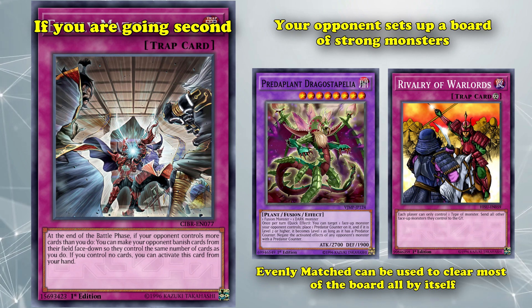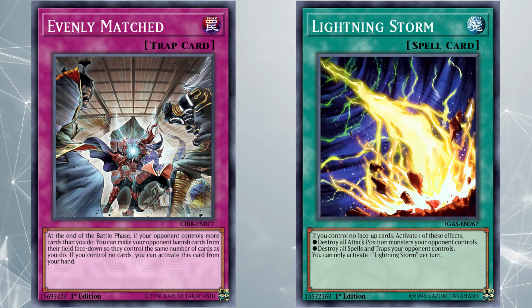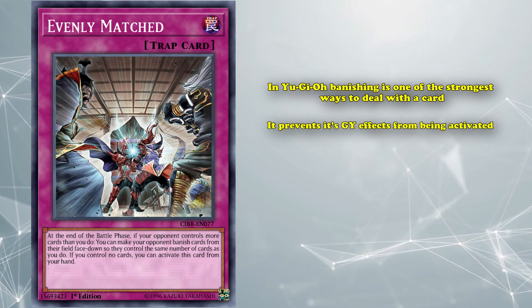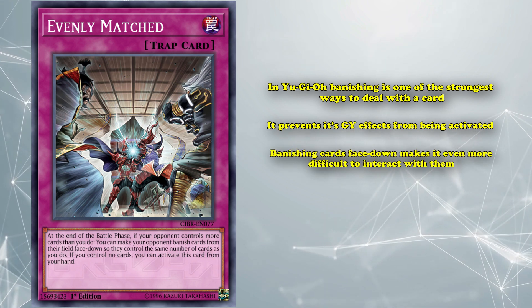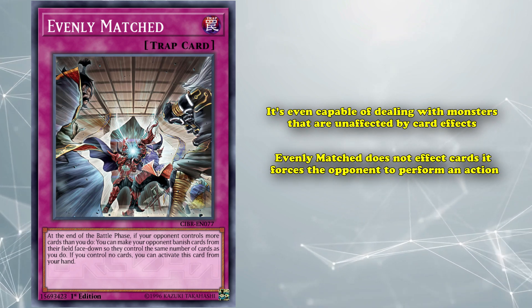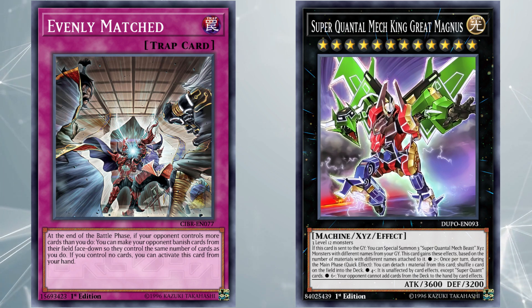In comparison, a card used in a similar fashion — Lightning Storm — can only be used to clear either back row or monsters, and can't be used on both at the same time. So while Lightning Storm is versatile in what it can destroy, it has less overall generic utility compared to Evenly Matched. Even the specific way in which Evenly Matched clears the field is astonishingly strong. In Yu-Gi-Oh!, banishing is one of the strongest ways to deal with a card, as it prevents graveyard effects from being activated, and it's generally difficult to interact with banished cards. Banishing cards face down makes it even more difficult to interact with them, while also preventing effects that would trigger when banished from having the chance to activate, such as Elemental Hero Absolute Zero. It's even capable of dealing with monsters that are unaffected by card effects, as Evenly Matched doesn't affect cards — it forces the opponent to perform an action. And thus, if your opponent controls an unaffected monster like Super Quantum Mech King Great Magnus, it can still be banished by Evenly Matched if your opponent chooses to do so.